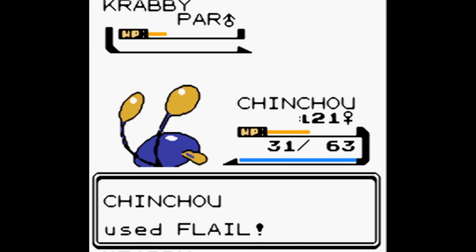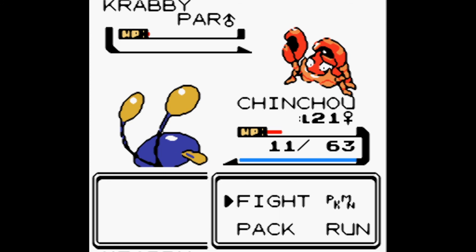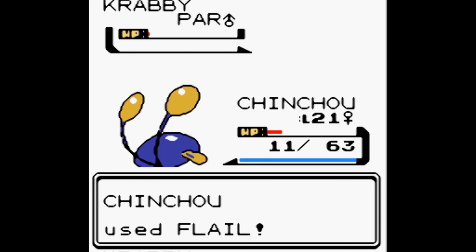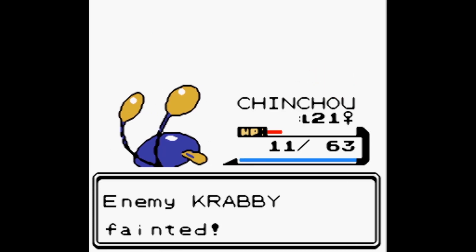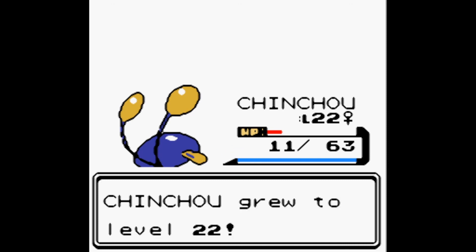Down to 11 HP, we keep Flailing. Krabby faints — Chinchou gains 442 XP and grows to level 22. Stats: 25 Attack, 23 Defense, 36 Special Attack, 36 Special Defense, 35 Speed.